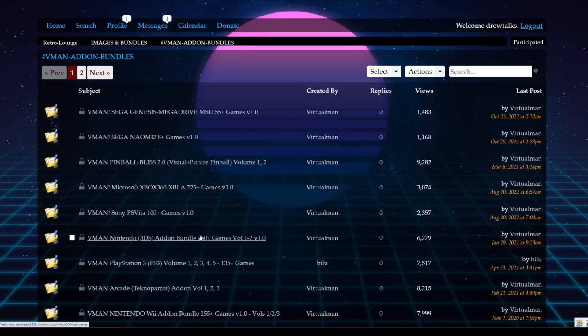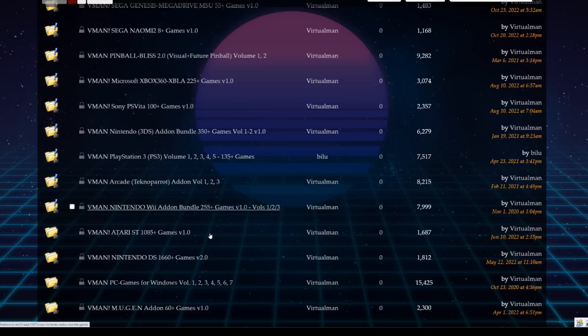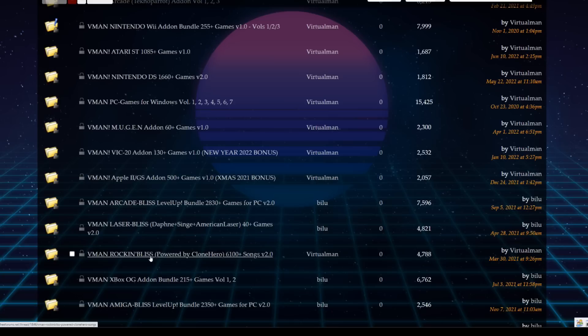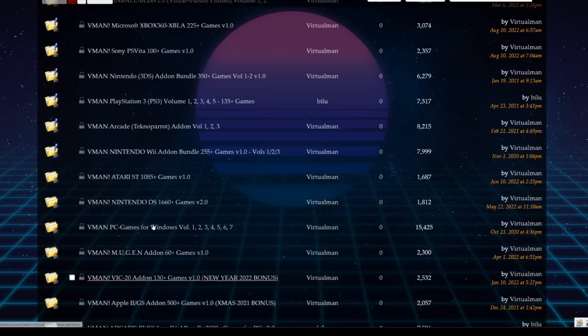PlayStation 3 via Technoparrot, additional Nintendo Wii games, Nintendo DS updates, Windows game volumes — seven different volumes — Mugen, VIC-20, Apple II, a new arcade bundle, a Rock Band pack for PC, original Xbox, and Amiga. It just goes on and on. You download the base image, add the add-on packs, and that's it.